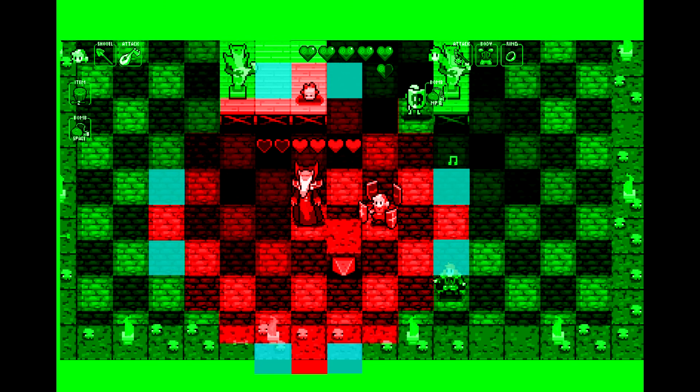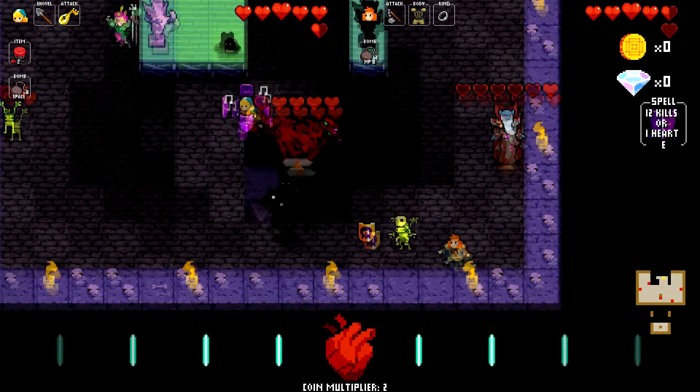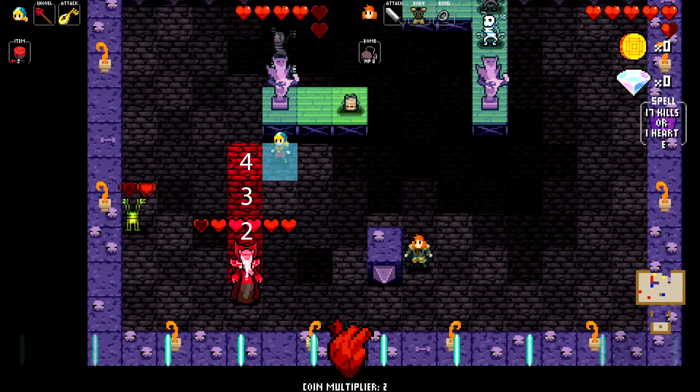If you're standing in the green area he will move towards you. The sweet spot is the light blue area — if you're standing on one of those tiles and wait one beat, he will move towards you staying two blocks away and then you can get an easy hit. The easiest way to remember it is to be four blocks away horizontally and one block up or down, or four blocks vertically and one block left or right.